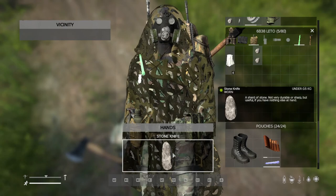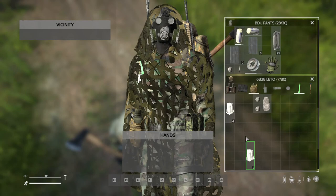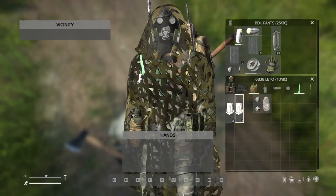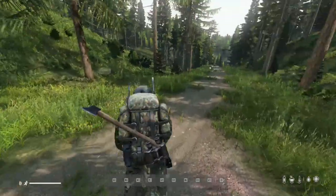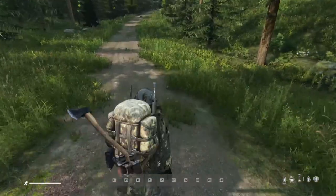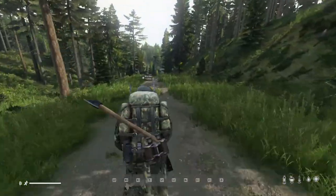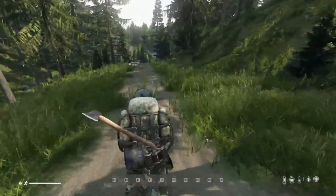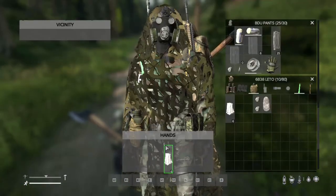We'll need 12 rags total for two ropes. In DayZ, within about three or four houses you'll find some clothing, a ski mask, or something you can cut up for rags. They don't always have to be pristine - worn or damaged clothing can still be cut into rags and they will still form a pristine rope.